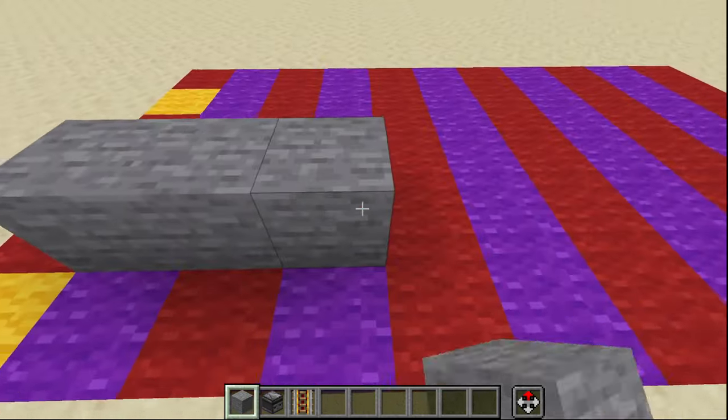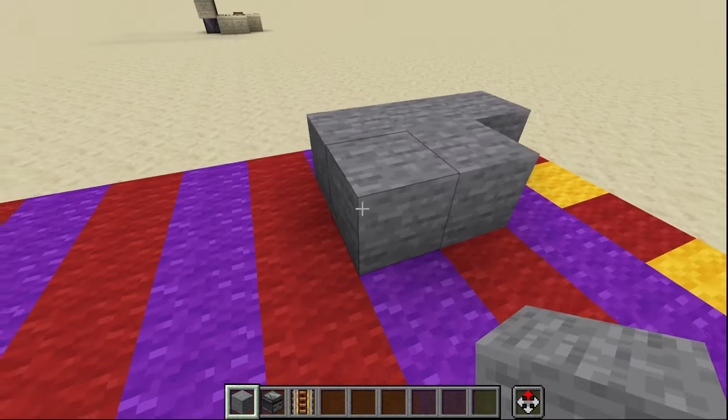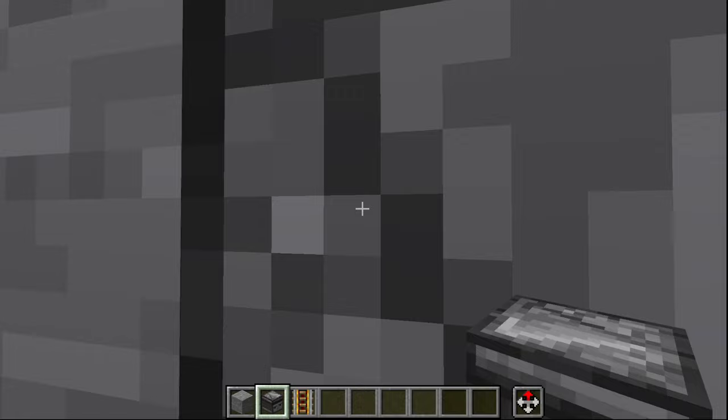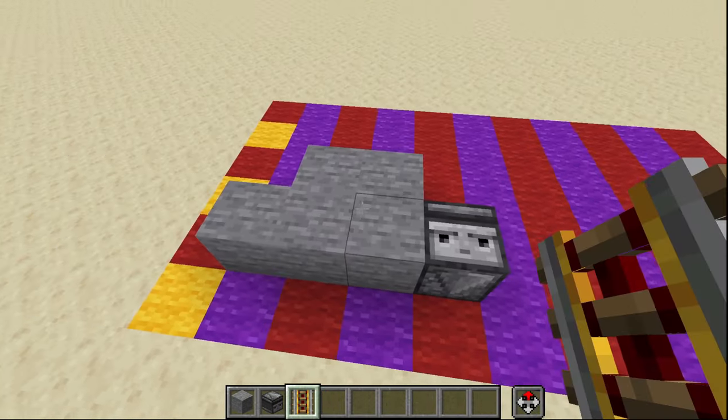Then place three of our solid blocks like so, with two more solid blocks just like that. Coming around to this side we're going to temporarily break down one block and place an observer facing upwards just like that.